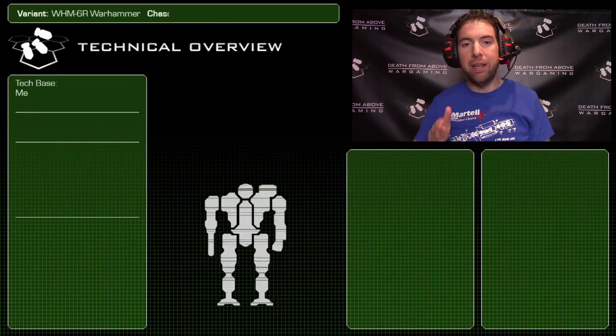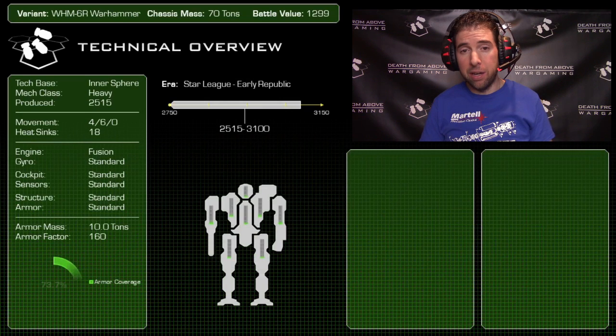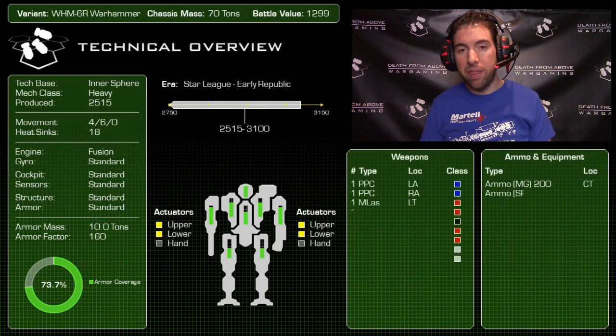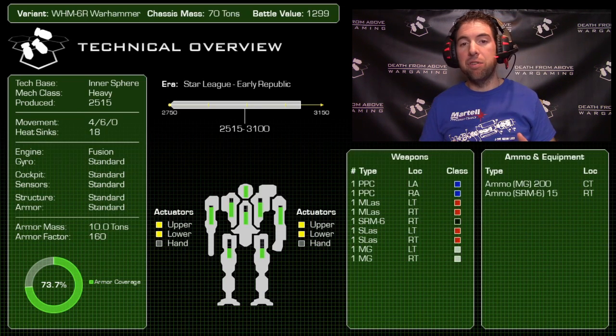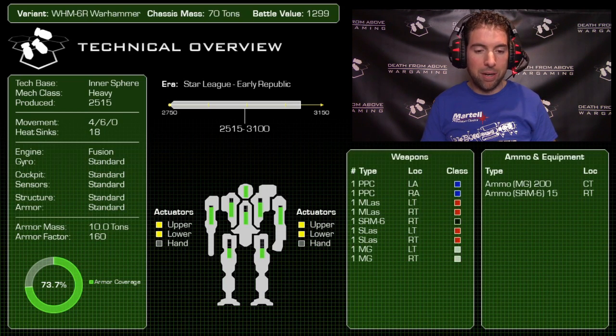Let's dive in with the Warhammer 6R. This is a 70-ton Inner Sphere heavy mech with a battle value of 1299. It was produced in 2515, putting it back in the Star League era, and it was really pervasive throughout the Inner Sphere — including the Periphery, mercenaries, and every Great House had them. According to the lore they were produced in very few numbers but were easy to maintain and very sturdy mechs.